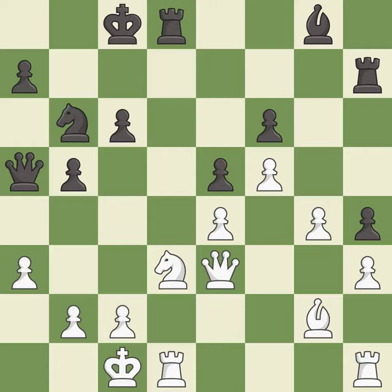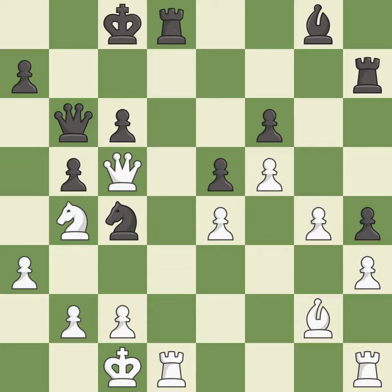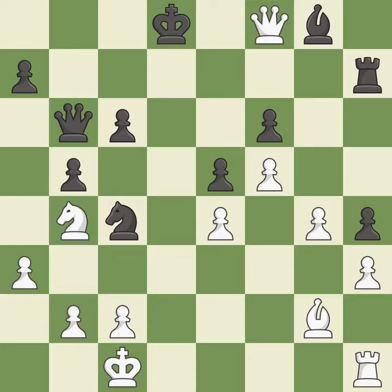This overlooks an opportunity to offer an equal trade of pieces — it is a mistake. This offers to exchange pieces of equal value. It is best. This attacks a queen, winning a tempo when it moves away. This threatens to win a queen. It is excellent. This moves the queen to safety. It is best. This offers an equal trade of pieces. It is best. This wins a pawn. It is best. Takes back. It is best. This forks pieces by creating a simultaneous attack. It is excellent.